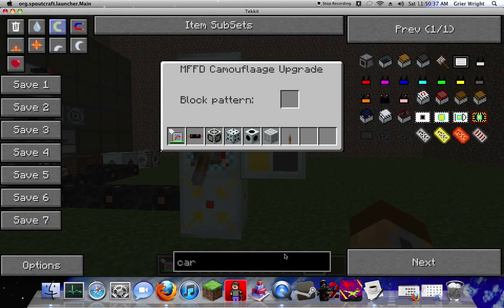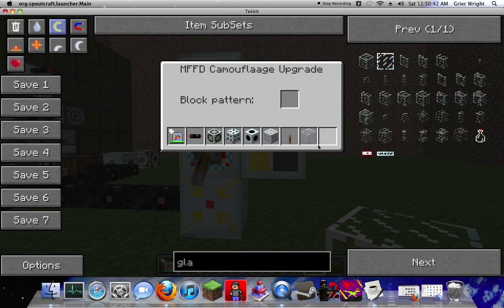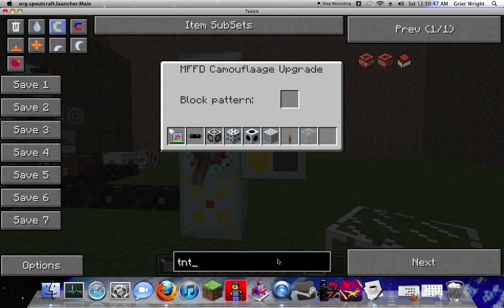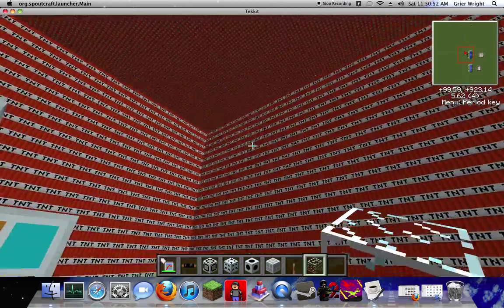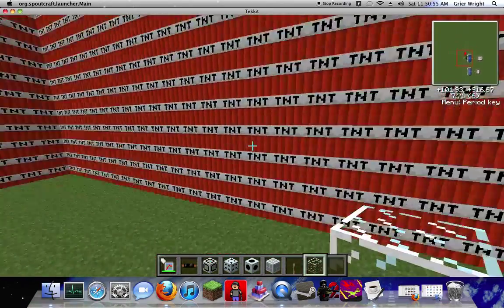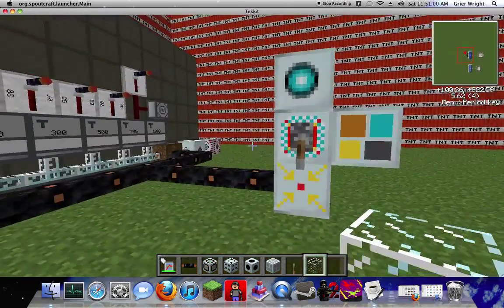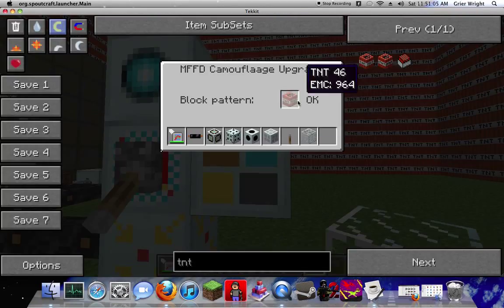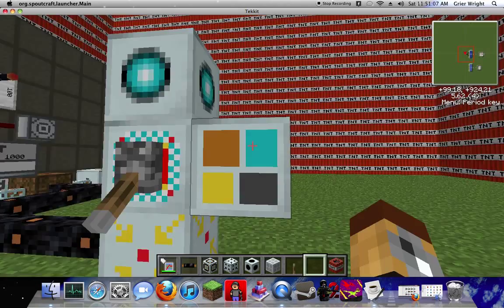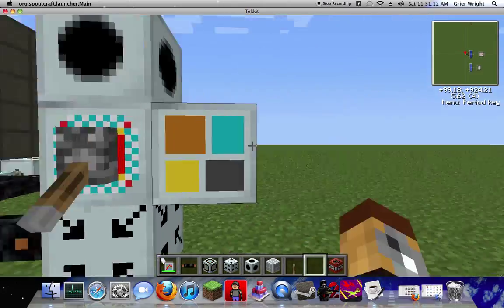I'm going to use my camouflage upgrade and I'm going to use some glass. Glass is overrated now, so. It'll repair every time you break it, so you can't really do anything with it. You can't blow it up — it doesn't break. It's just an image, it's not really that. That's why I usually use glass — because you can see through it and tell where all the enemies are.